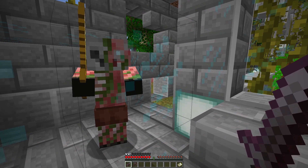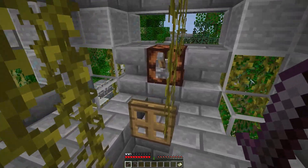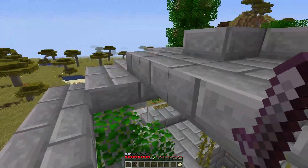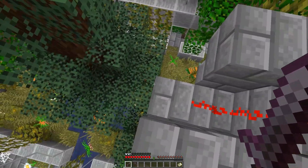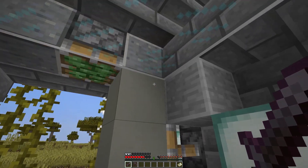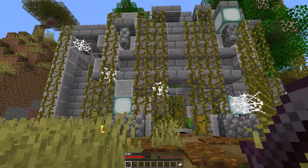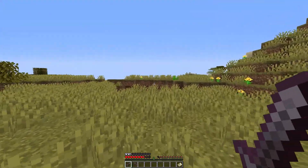Going upstairs to the second floor, you find a lever that only opens a light — but if you go above the building, you can see the redstone was supposed to do something more. It's been cut off because the building is old and destroyed. There was also a redstone door with pistons, also destroyed. This confirms the place really was a lab — probably where zombie pigmen were created in Minecraft's lore.